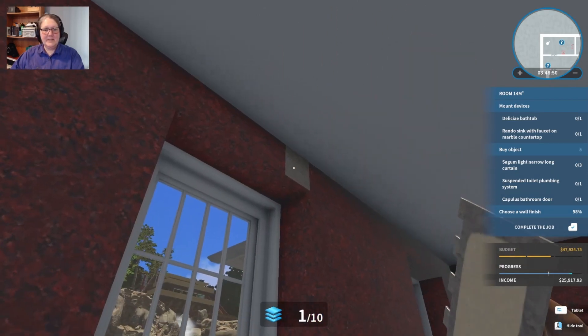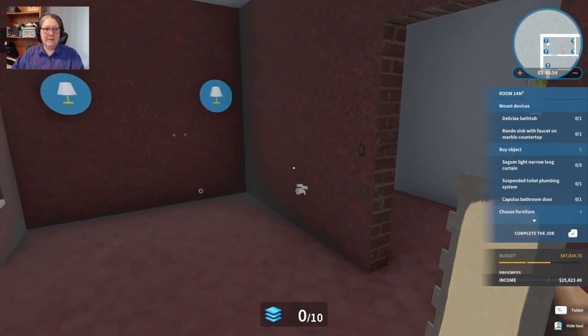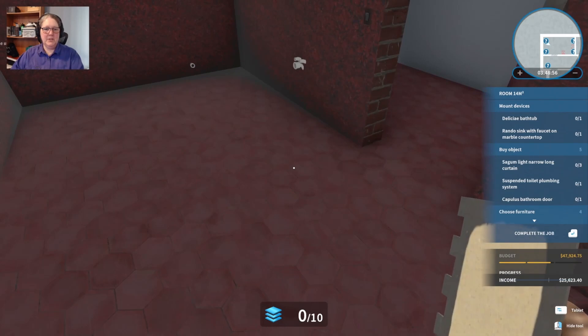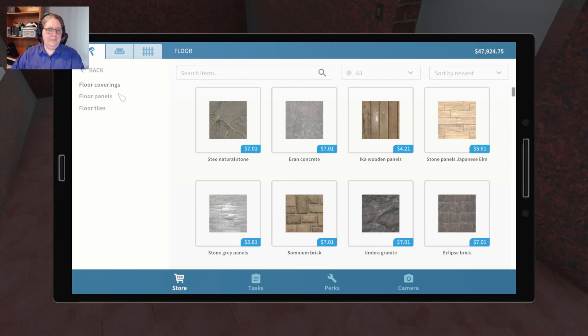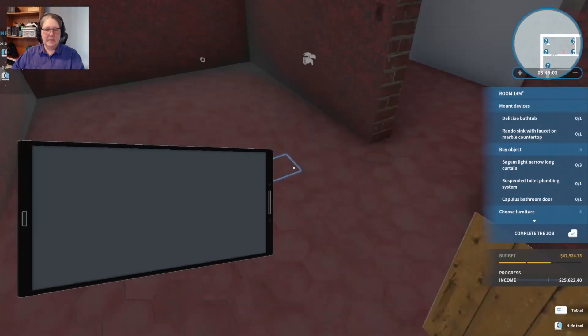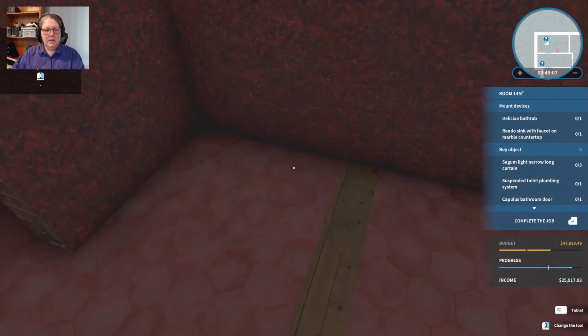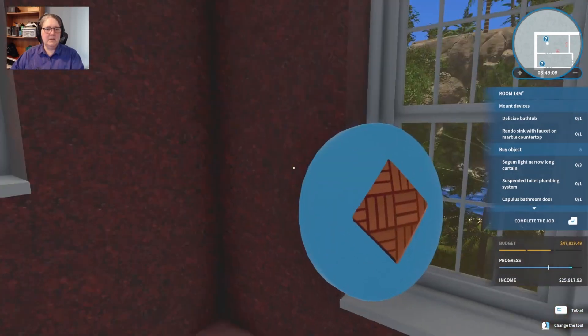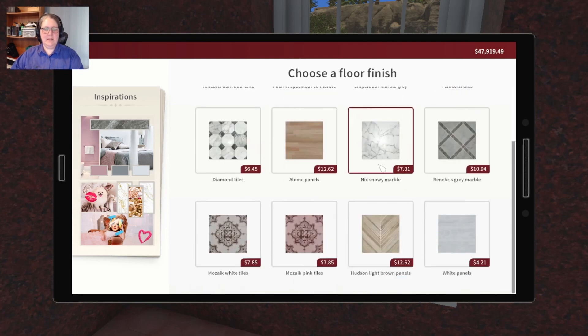They just announced they're doing an update very soon that's going to celebrate Chinese New Year. Let's deliberately try and trash a little bit of the floor here - I'll put down these which were definitely not in there. Does it give me back the choice? Yes it does! Now I can have a look at these knowing that she would like marble. We have Emperador marble, gray, and snowy marble.